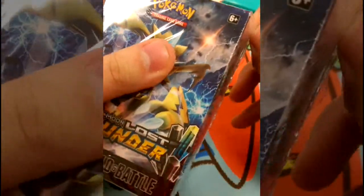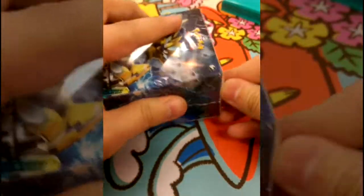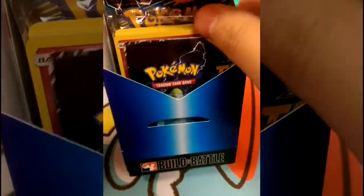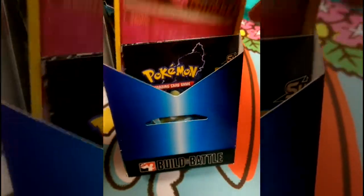Hello guys, so we're gonna have a different orientation today. We found ourselves at another pre-release, excitingly enough, and let's see what we get inside of the Build and Battle box here, number 2. It is a Tapu Lele promo, as shown here.